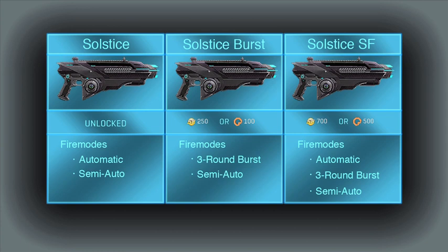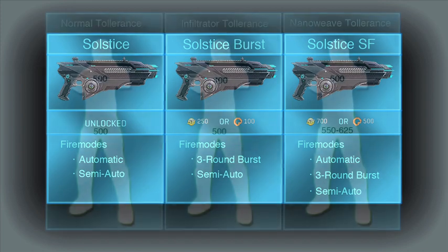For the rest of the review, I will refer to the default Solstice and the Solstice SF, trusting you will remember that the default and the Burst are identical. If I don't differentiate between the variants of the Solstice, it means they have the same stats. Now to the stats.